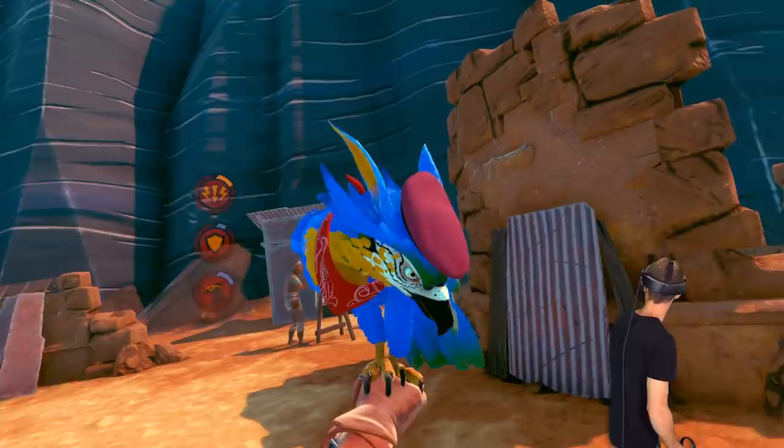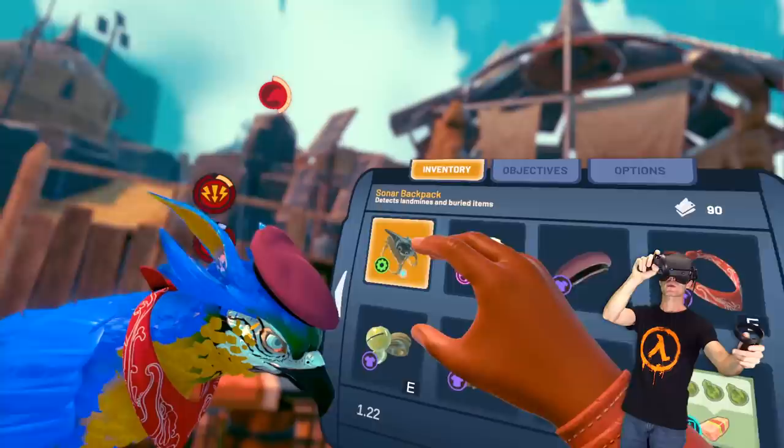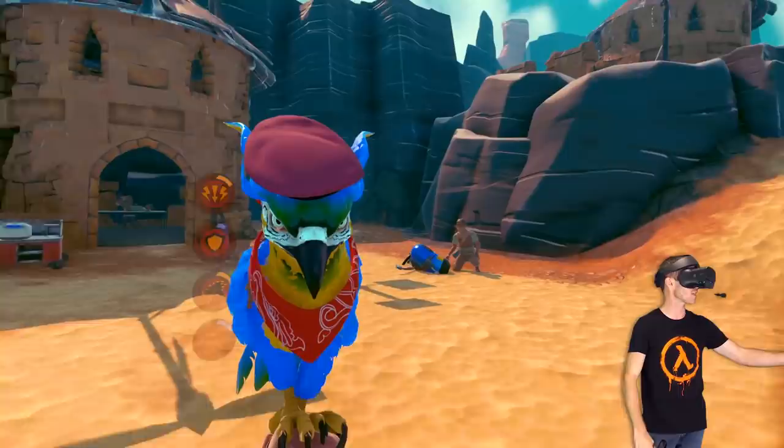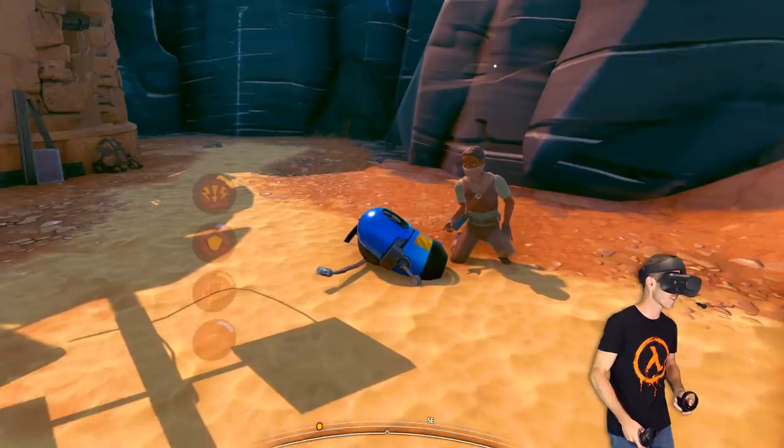Oh dude, what? That is really awesome. He's kind of like the color of a macaw or something like that. I'm gonna give him a little bit of food, and I'm gonna give him a sonar backpack. That sonar backpack detects bombs and other items. Let me know in the comments whether you like the blue color or the red color. I kind of like the blue just because it's a nice change.